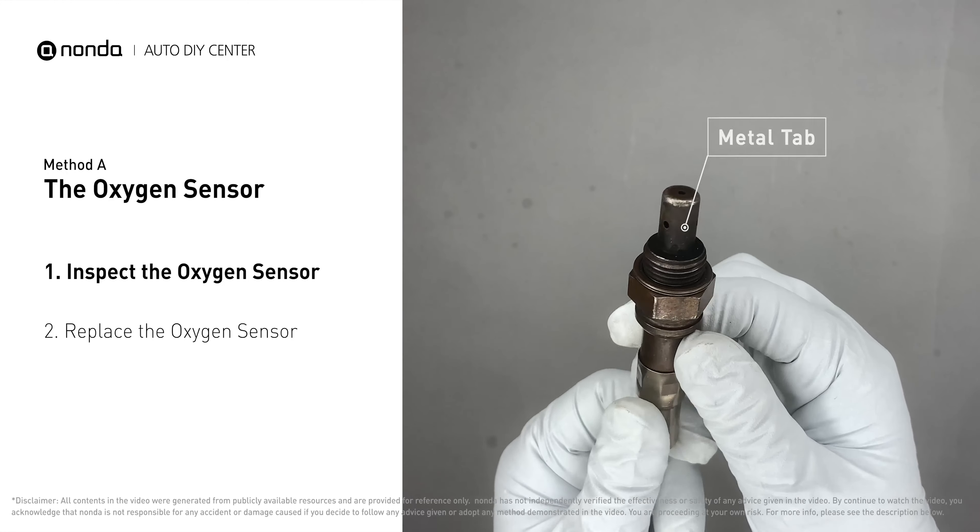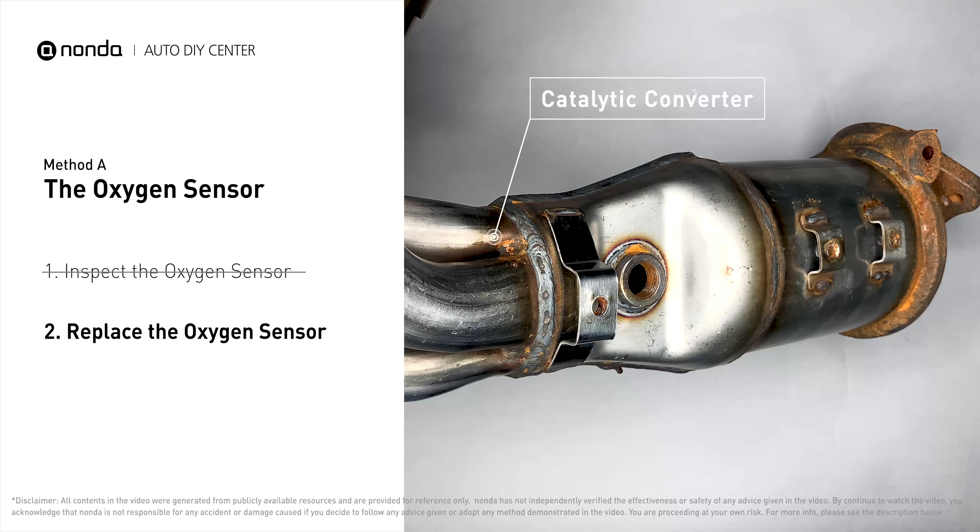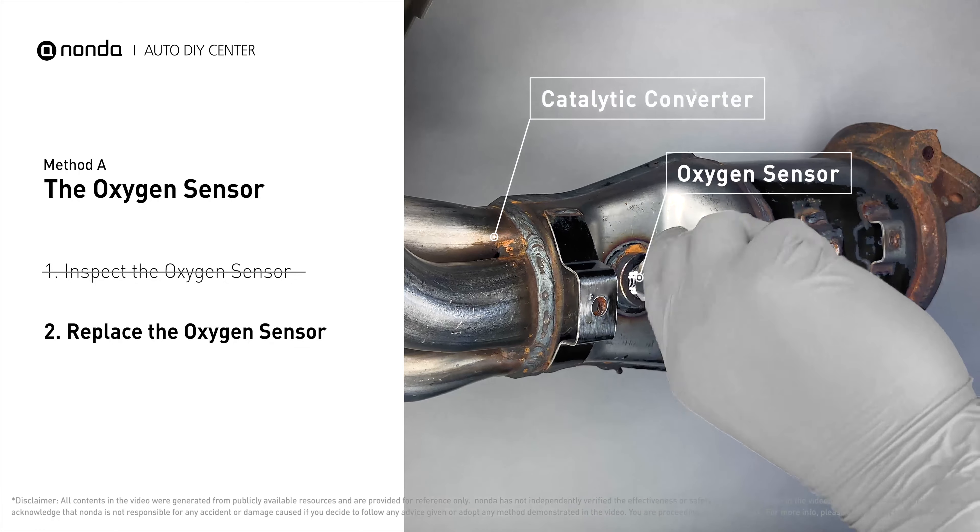Visually check the oxygen sensor's electrical connections, wire harness, and metal tabs for any damages. If damages are found, then replace the oxygen sensor.